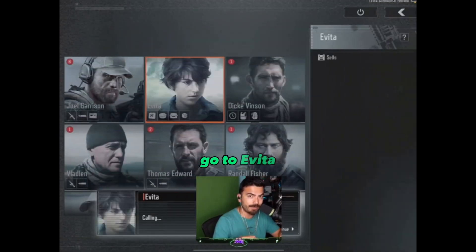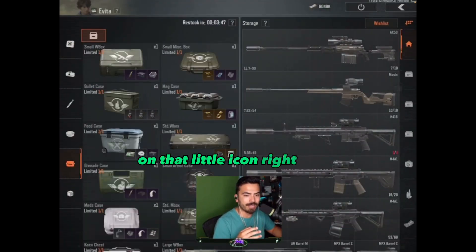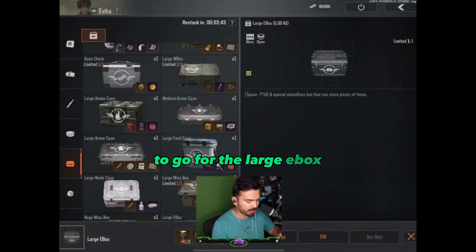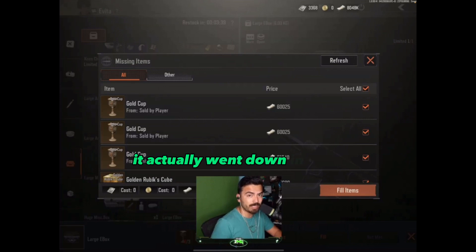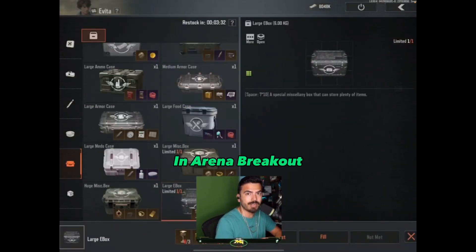First things first, you got to go to Contacts. Once you're in Contacts, go to Evita and press Purchase on the left-hand side. Make sure you click on that little icon right there and all these cases are going to pop up. I would highly suggest to go for the Large EBox, which right now costs about 661,000 — it actually went down in price, so right now it's a really good time to buy that. That's how you can expand your inventory in Arena Breakout.